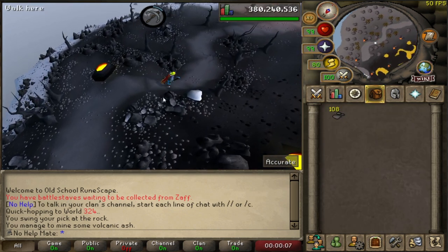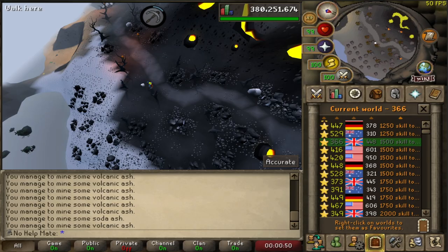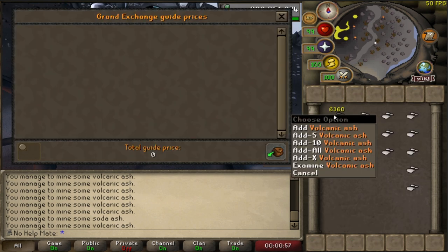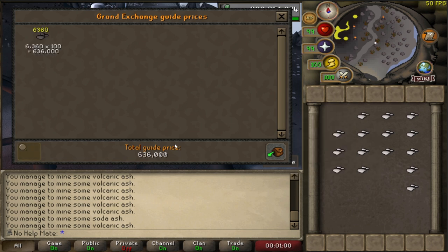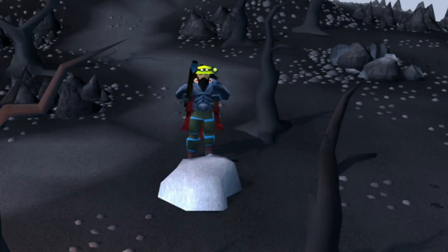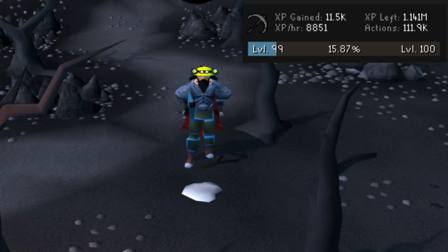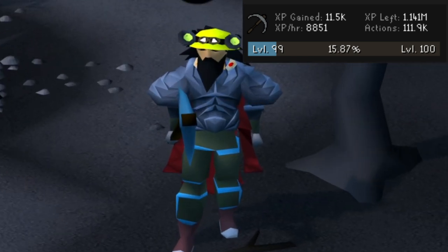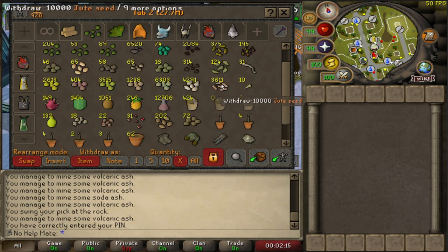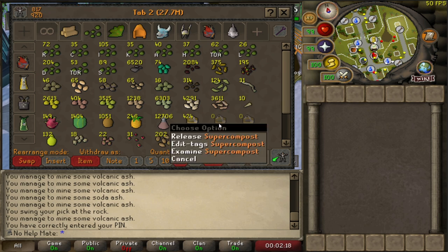It has been an hour — let's check the results: 6,360 volcanic ashes. This is going to be at least 3,000 ultra compost. That's 636k gp in an hour, which is actually not a bad money maker — you can make over half a million gp just skilling. We also gained 11.5k mining XP, which isn't great but adds up over time. Now we have the fun part of turning all this volcanic ash into ultra compost, so it looks like I'm going to need to make 3,000-plus super compost.